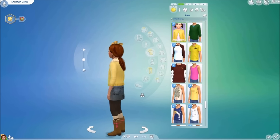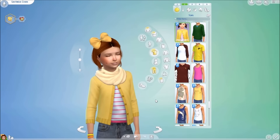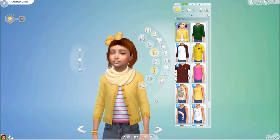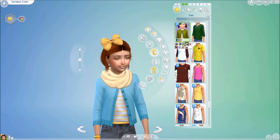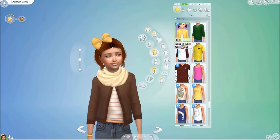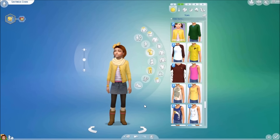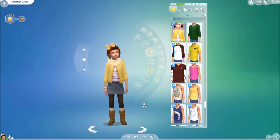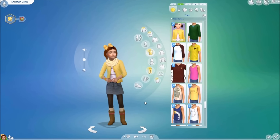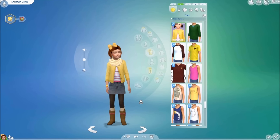Our next item is the sweater top created by Maura Sims. I absolutely love this button-down open cardigan — it's so cute. I do believe this is a Get Together conversion and this top is base game compatible. The boots and socks are from Get Together, the leggings are base game, and the skirt I showed in a previous custom content video — I believe it's by Devilicious from off of The Sims Resource.